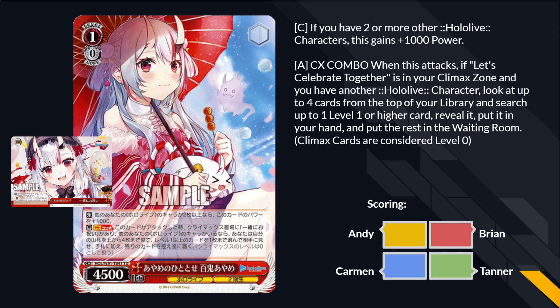I have a combo — 1-0, 4500 IMA. If you have two or more other Hololive characters, it gains 1000 power. When this attacks, if you have the door in your Climax Zone — this cute little IMA — look at up to four cards on the top of your deck, choose one level one or higher card from among them, add it to your hand, put the rest in the waiting room. So it's a 5500 cross-turn level one or higher Maguro off of door. That's a lot of good words jammed together.